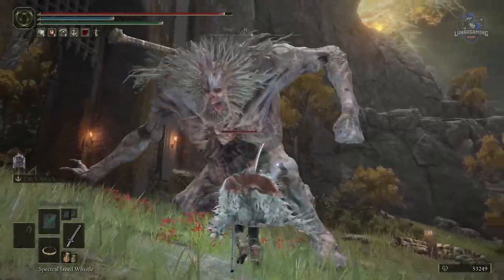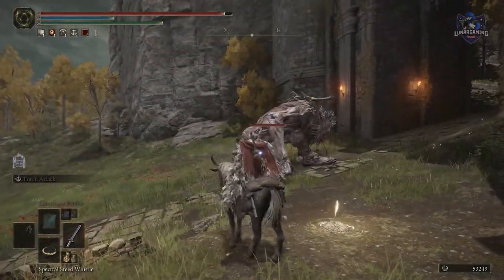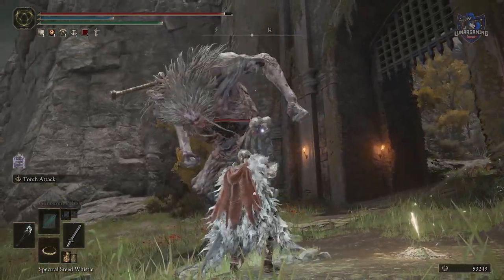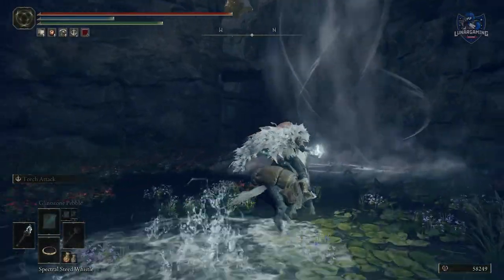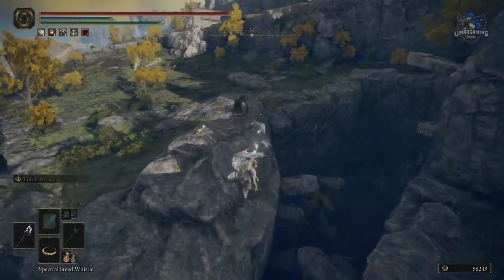Summon Torrent to avoid being hit — these are called iframes. Essentially these are frames of an animation in which you are invincible, and they're easiest to find when you summon Torrent. Horse jumps also let you reach some high places, but they also work in reverse and let you jump down from high places as well.